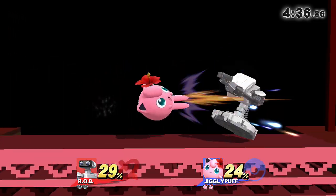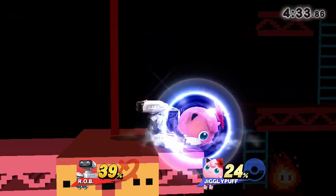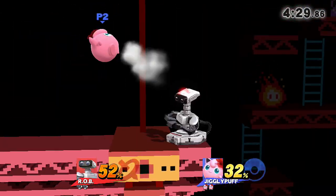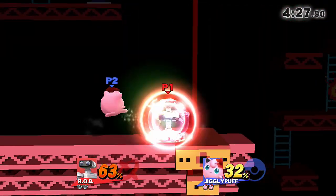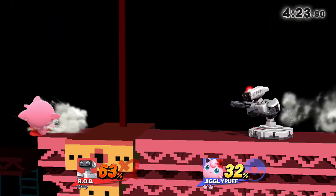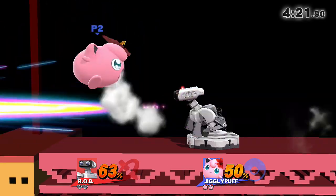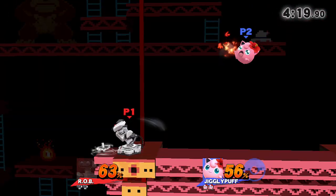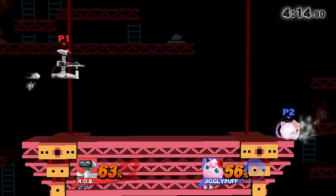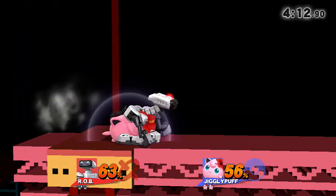You can also throw out a laser or gyro to cover your return to the stage. The gyro is a little easier to hit; with the laser you have to wait a little longer since it comes from the head. Space out your moves carefully if you're going against an opponent with a really good edge-guarding game.